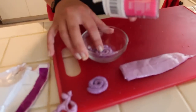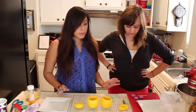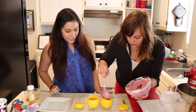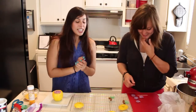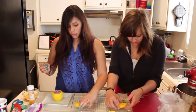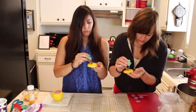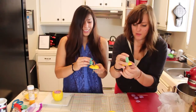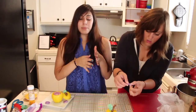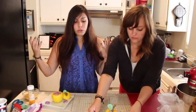Now that we have everything ready, we're going to put the dip inside our apples. Then we can put our little leaf and stem into the apple — just let them sit right in there. Since you need more apple to dip, we're going to cut up the other apples and use the same egg white and sprinkle technique on the outsides. We'll put some lemon on them so they don't brown, and then we're ready to go!